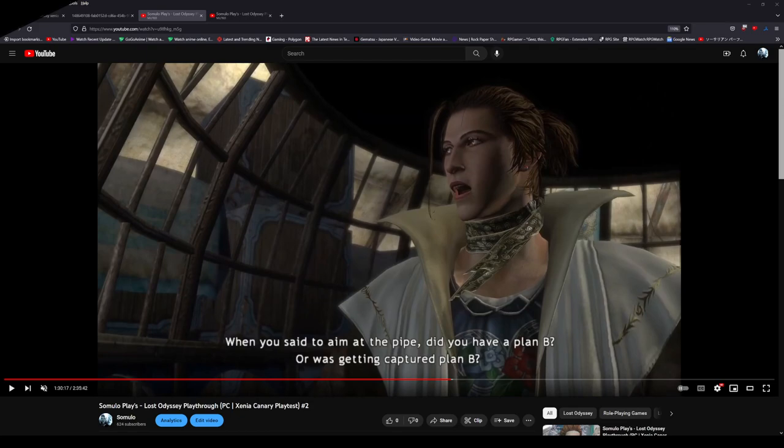After the boss, you get captured and put in cells. The game gives you an option to switch characters between cages. You need to choose Jensen first, then any other character, or just wait for the game to continue. Switching characters at this point is what causes the emulator to crash.